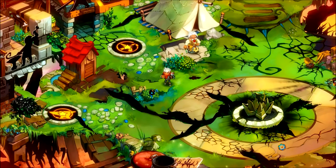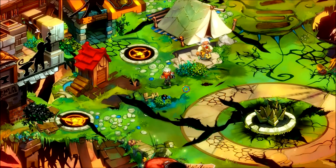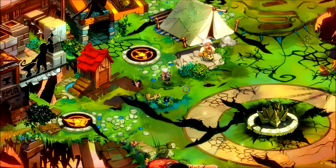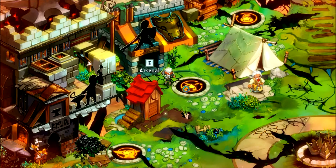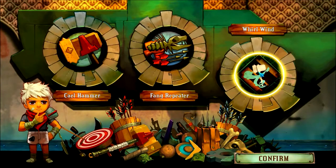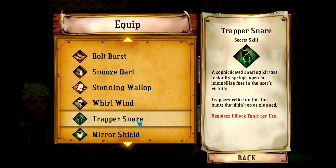Welcome back, this is Baller Scuba with more bonus episodes of Let's Play Bastion. I'm joined as always by the Kid — Rux is still here with us, Zia's over there somewhere but she's not nearly as important right now. We're going to be going through the abilities. This will be the ability showcase. I'll be showing off as many abilities as I can, starting with the ones that are not weapon specific, then the weapon specific ones after that. We're going to start with Trapper Snare.